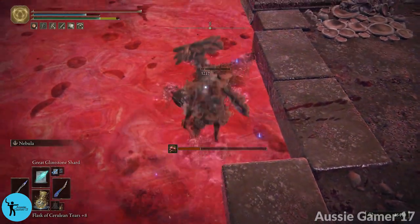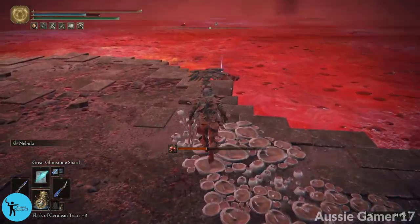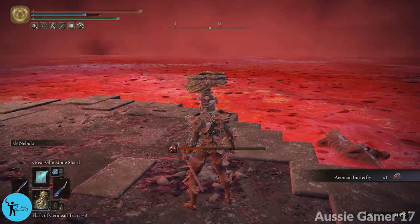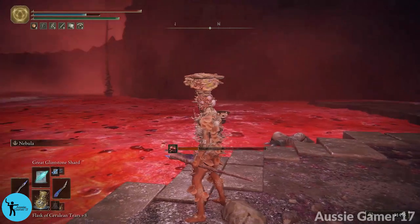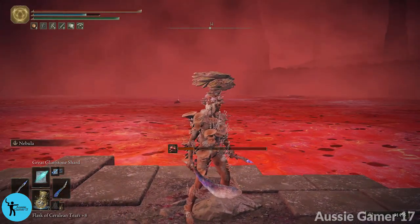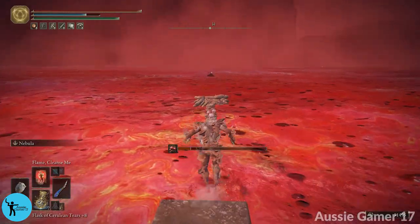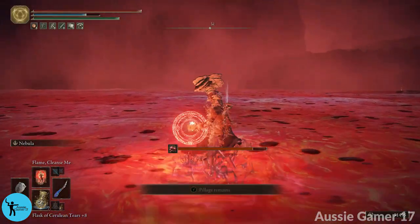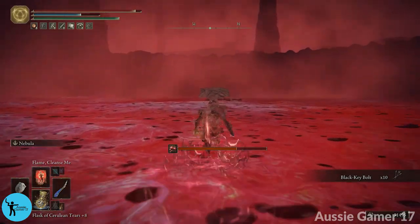Found some lizards that come out — dealt with them. Head west to the next loot, then northwest to a somber smithing stone 7. Now there's a long run to the southeast pillar — have the cleanse spell ready and enough FP before you leave. Use the spell as required and hit another button at the next pillar.